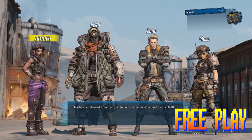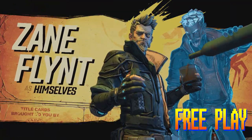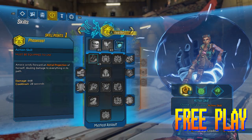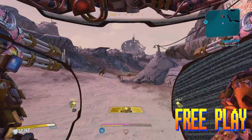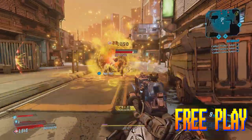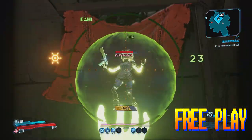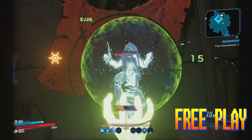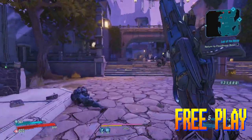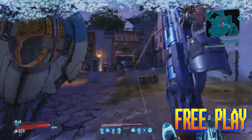In Borderlands 3, players control one of four Vault Hunters: the Gunner, the Operative, the Beastmaster, and the Siren. Each character has three skill trees filled with passive abilities, melee modifiers, and customizable special moves that can be mixed and matched to create wildly different gameplay experiences. Take the Siren for example — like sniping? Try phase locking a bad guy for a real easy target. More of the up-close and personal type? Grab a shotgun and invest into the Brawler tree for a body slam special move and bonus damage depending on how close you're standing to your foes.